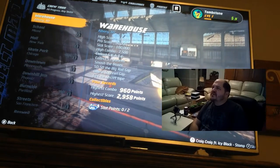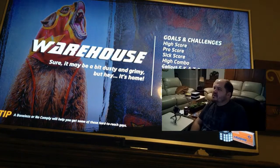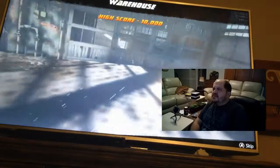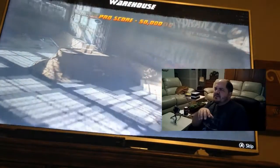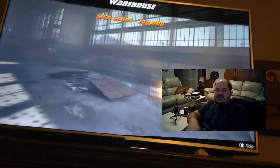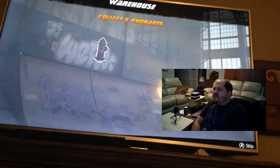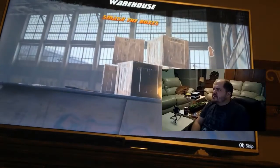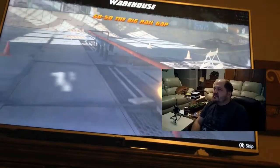We're in the warehouse. Spent a lot of time in the warehouse back in the day. Probably the warehouse or the school — the school was hard to do. And then the water dam where you had to, like, fly over and get the letters. I believe I've already got the skate letters — I did play this when I got it.